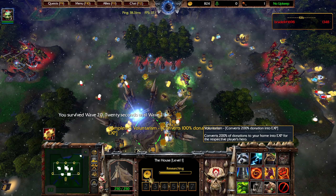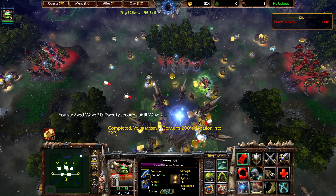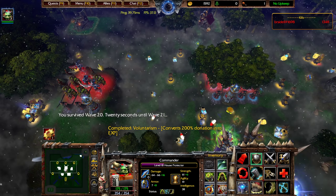Time to max out Voluntarism, which means we're getting 200% of our money invested back as EXP.